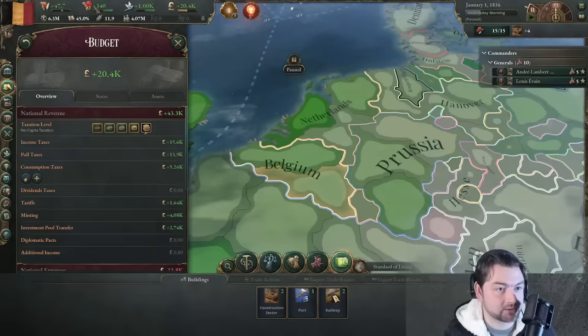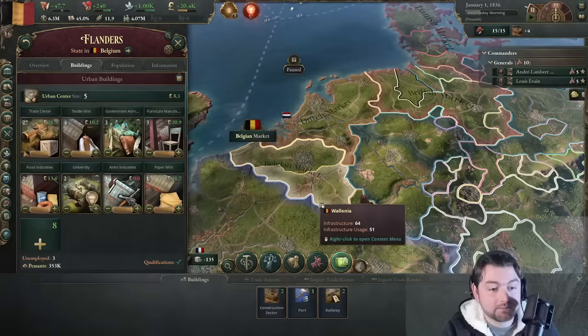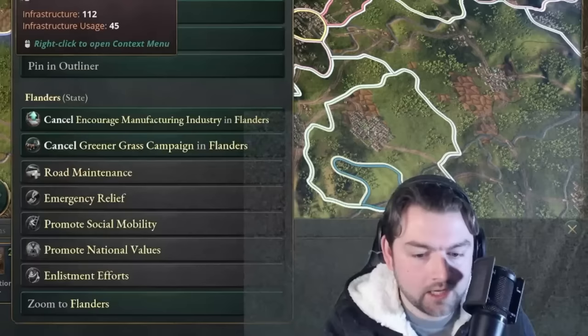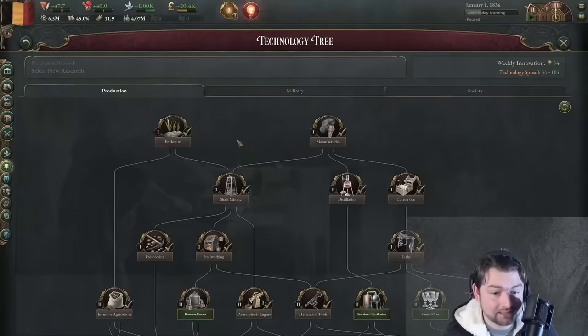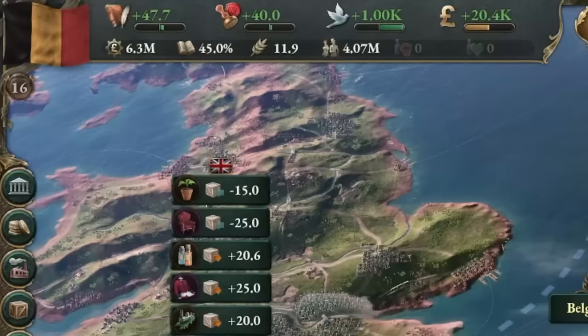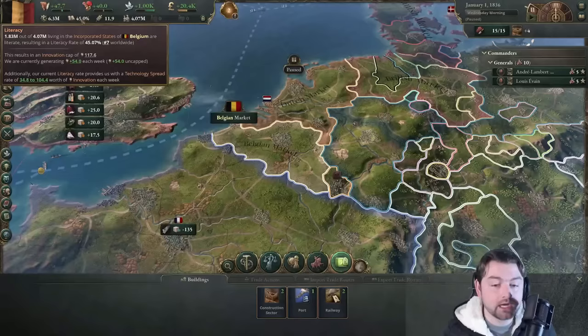We're going to encourage manufacturing on one slot. On the other, even though it also has manufacturing, we are going to encourage resource development. We're also doing a greener grass campaign because we want that plus-50% migration attraction — the more people we can bring into our tiny country of only 4 million people, the better. We have no active research right now. First things first: canneries and then mechanized workshops. The faster we can get our economy going, the better we'll be able to industrialize. We only have 45% literacy right now — 1.83 million out of 4.07 million people are literate.